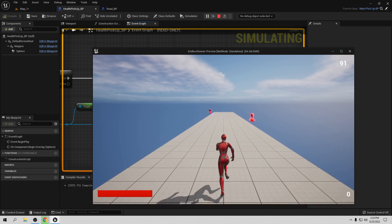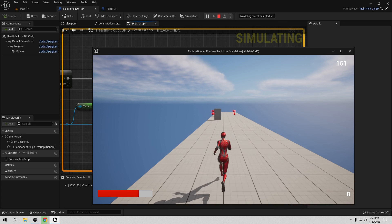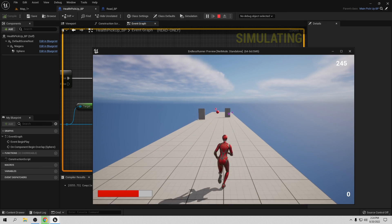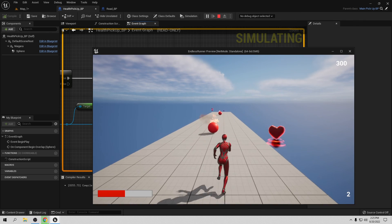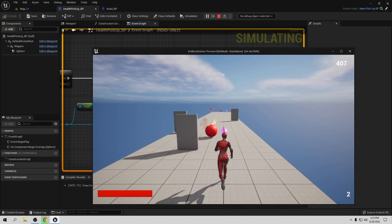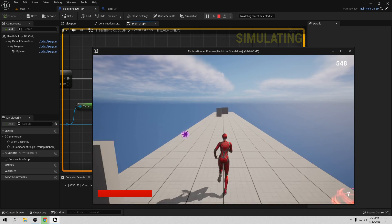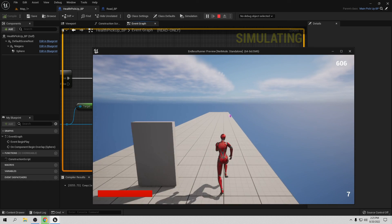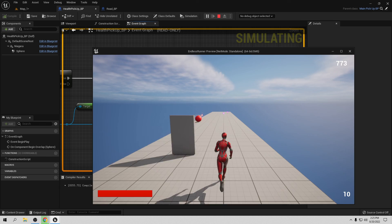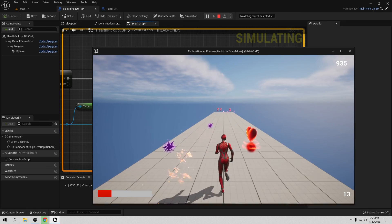That's the whole system — we can take damage and also pick up health items. We can pick up points, and now we have the health system working. That's it for this video. If you want to support us, go to my Ko-fi channel. Remember, we want to create a small studio to help developers create their games and provide assets, blueprints, and animations absolutely for free. Thank you for watching — see you in the next video, bye bye!